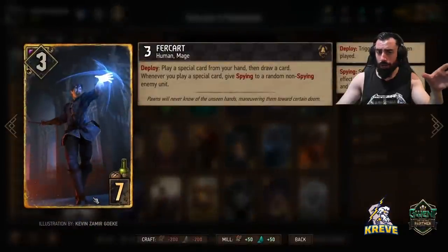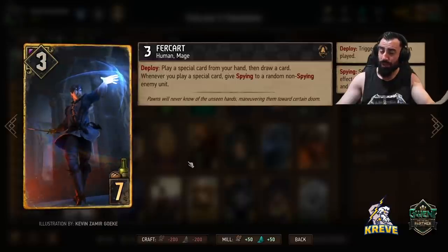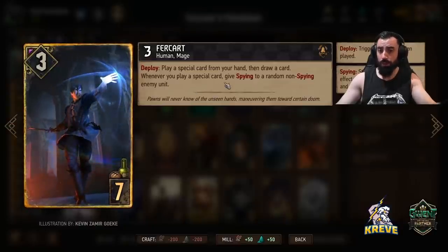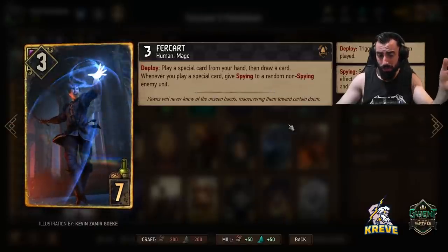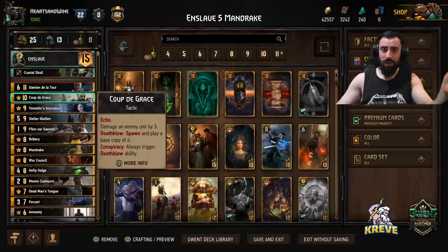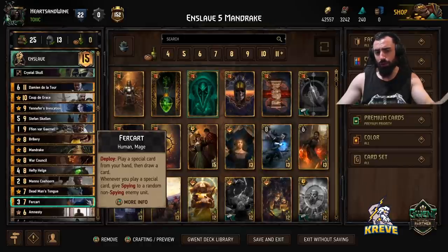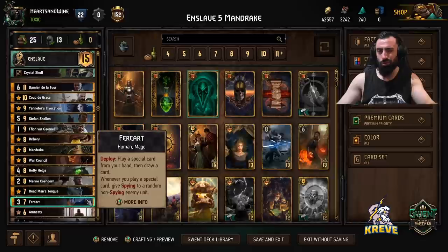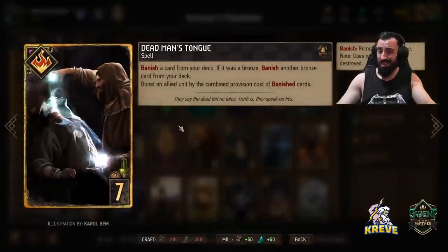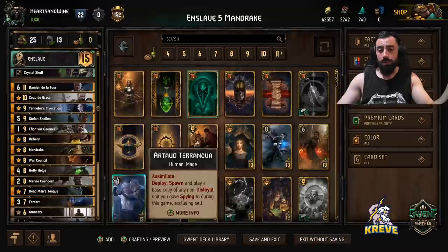We've got heaps of special cards so it makes sense to add Fur Cut. I like Fur Cut in this deck because it gives us more thinning, and it contributes to spying statuses — whenever you play a special card, it gives Spying to a random non-Spying enemy unit. The benefit of having Fur Cut down with all the specials is Ku: if a target has Spying status, you get to spawn and play it for yourself automatically, giving good value. Fur Cut is best round one — try not to keep it beyond round two. Playing Fur Cut into Dead Man's Tongue is usually a nice play.